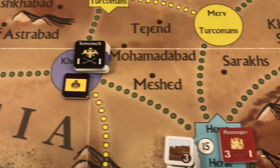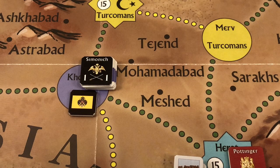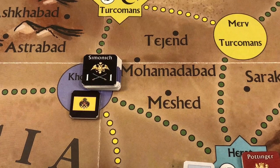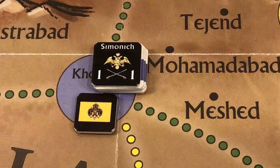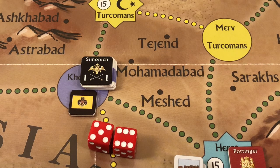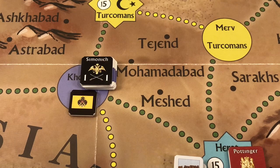That ends the Russian move. Now we roll for attrition. After a march, we roll two d6 and add a plus two modifier — this number represents strength points safe from attrition. The Russians roll an eleven, modified to thirteen. Since the force only has seven strength points, all seven are safe and no points are lost to attrition.